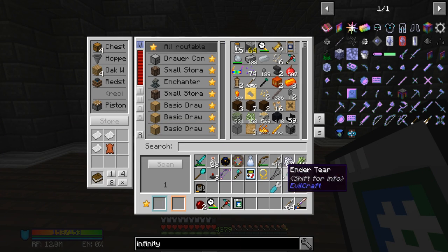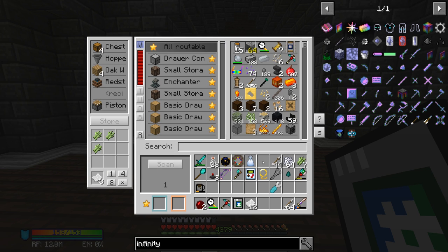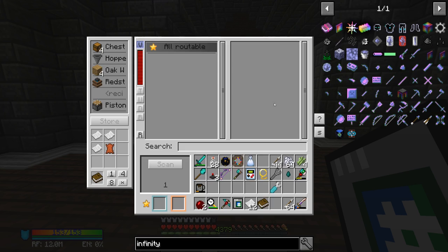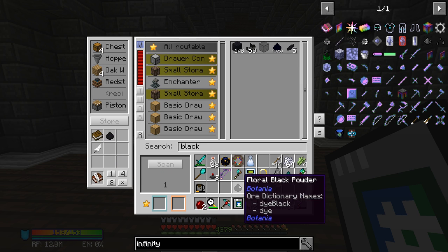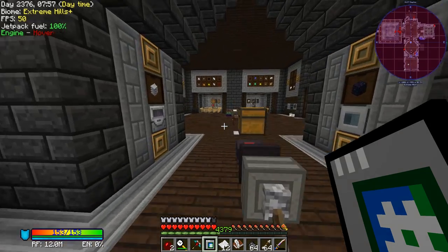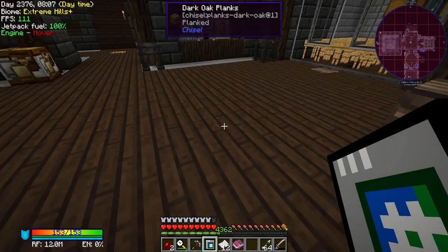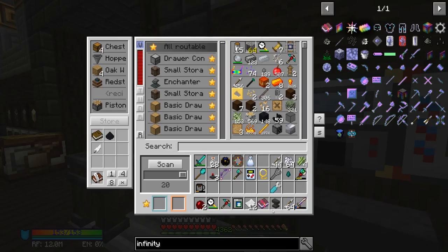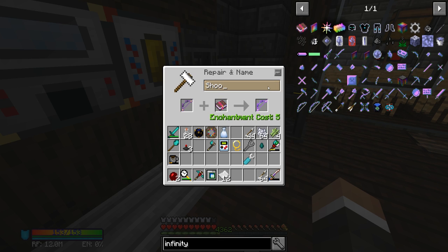19 hunger is more than enough. Let me quickly free up some inventory space, make sure I have the bottles, craft a little bit of paper, make a book and then a book and quill. We might have ink sacs. I need grains of infinity and lapis — we have both in abundance. Throw that together in the enchanter — boom — that gets it up to infinity. Then use the anvil with just one or two of our 4,362 levels to put infinity on the bow. 'Shoot Em Up' is the name of our bow.